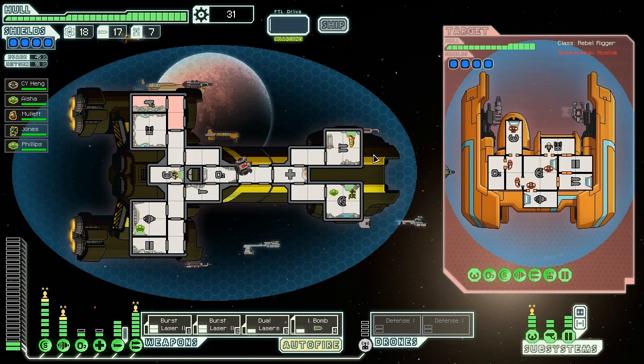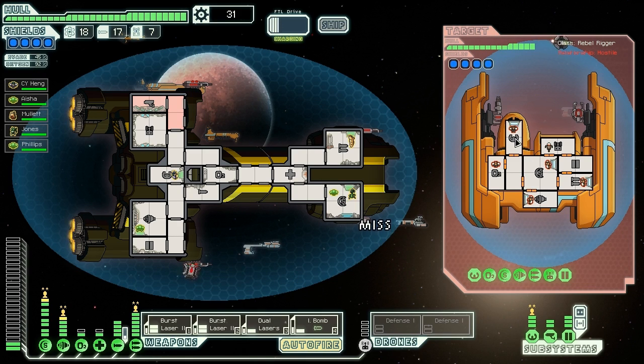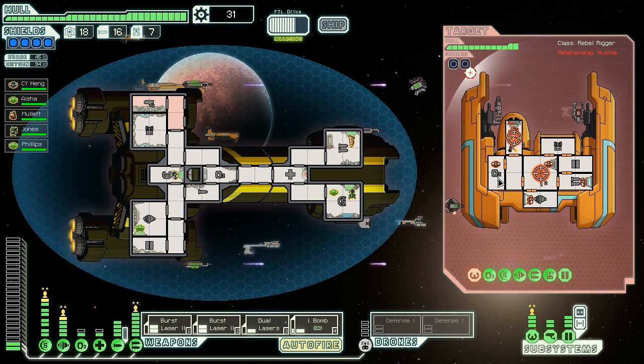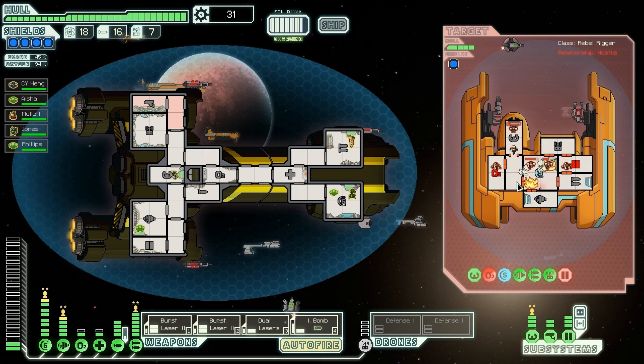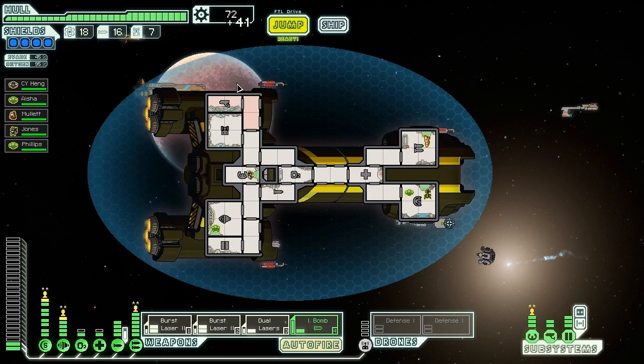Rebel Rigor. What are they going to do? That's a fast attack drone. Their weapon systems are okay but not that scary — we'll be fine. I don't even need to use a defense drone. Fire all weapons! Not bad. Ion bomb, it's your turn. I love not missing with those drones. Let's go mostly for shields and keep that cockpit down. I should have fired the dual lasers a little bit later — timing's not always my best, but we should be okay anyway. They're dead anyway, no problem. We've got so much firepower. We're doing awesome. 41 scrap.